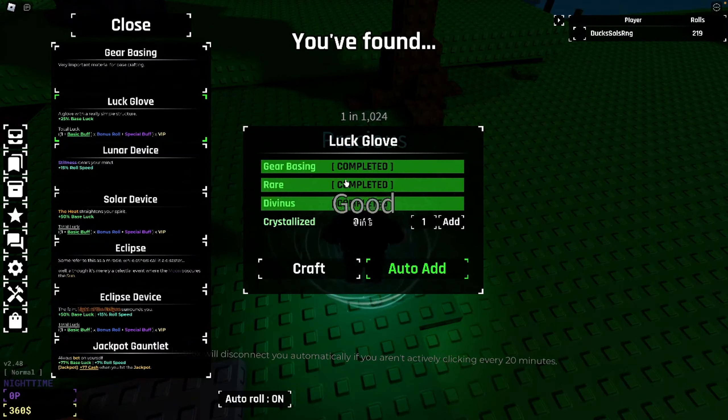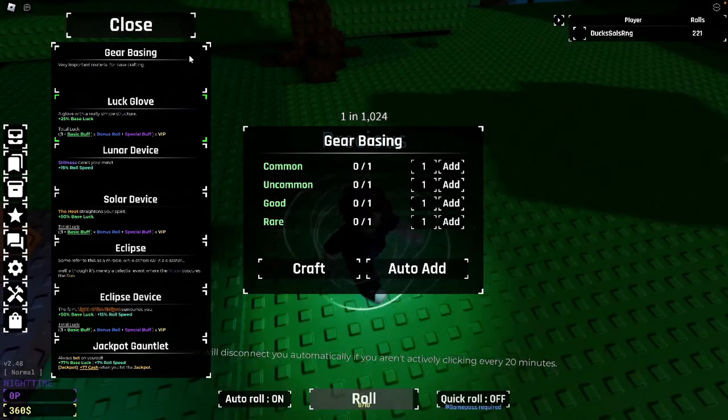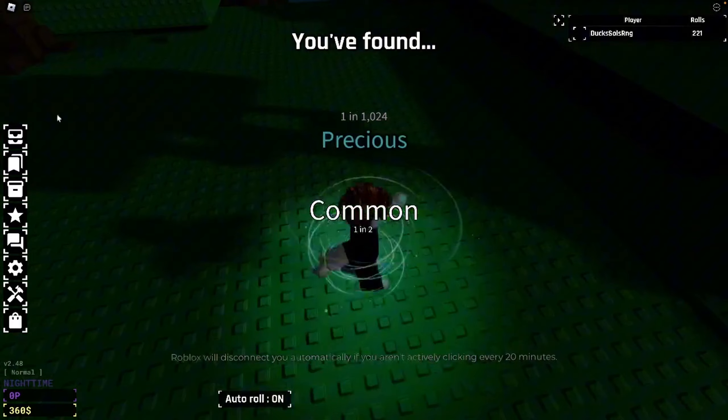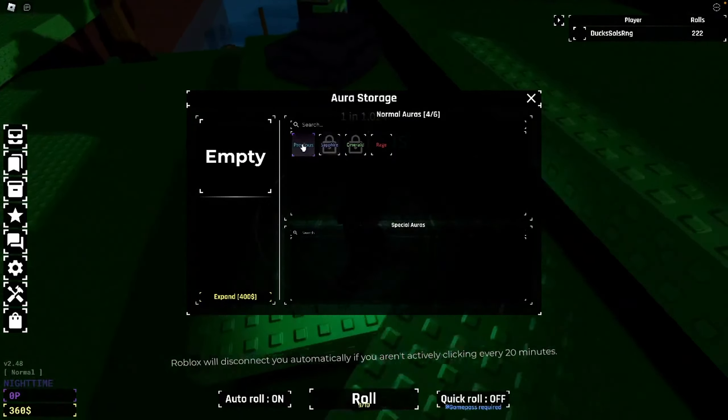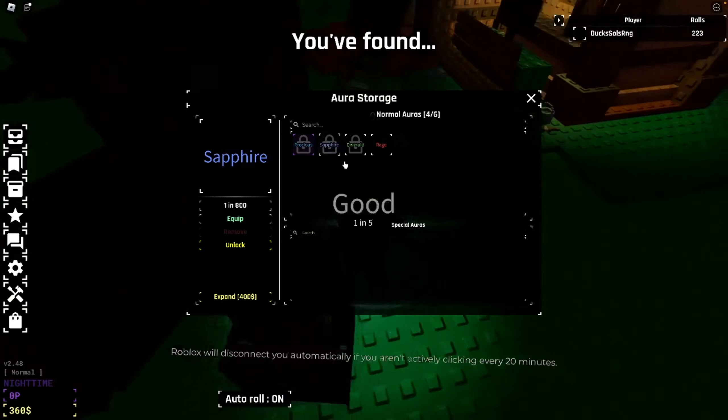Every time I start out on this game, every single time I can never get this Crystallized — it takes me so long to get this first Crystallized. But if it's giving me Precious, Sapphire, Emerald, and Rage, why can't it give me Crystallized? I've been playing for 13 minutes and I still haven't got Crystallized, but I've got Precious and all of that. It just doesn't make any sense at all.